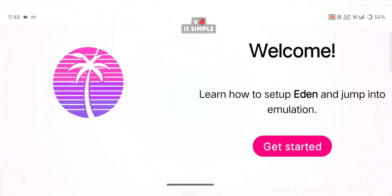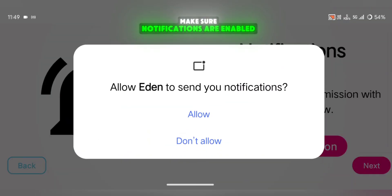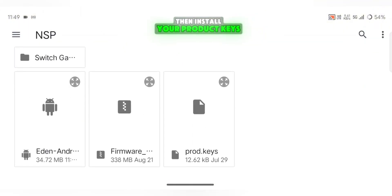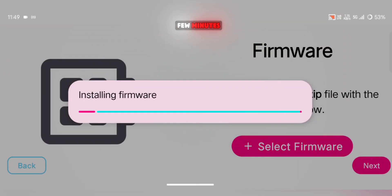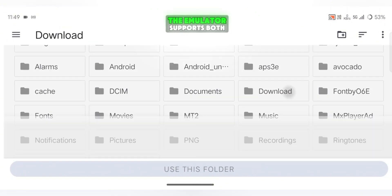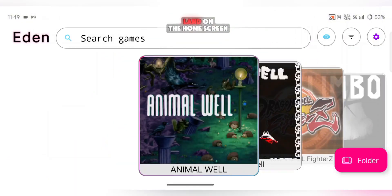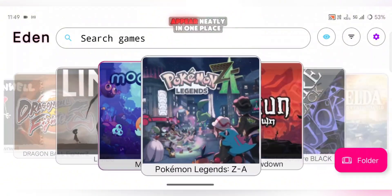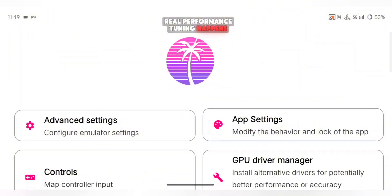Setting up Eden Switch V4 is simple, but takes a few steps. After installation, make sure notifications are enabled. Then install your product keys from storage, followed by your firmware file. This step might take a few minutes, so just be patient. Once that's done, set up your game directories. The emulator supports both XCI and NSP formats. After setup, you'll land on the home screen where all your games appear neatly in one place. Now it's time to go into the settings, which is where the real performance tuning happens.